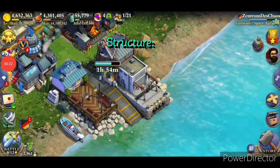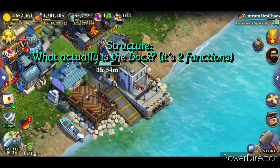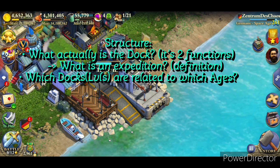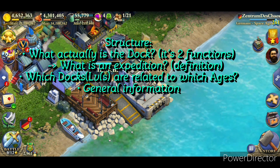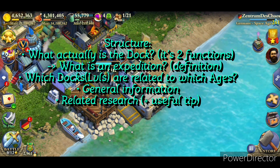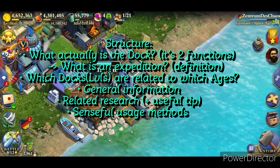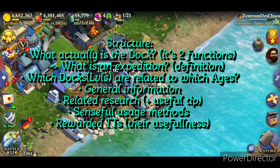Let's start with the structure of the video. The first aspect is what actually is the dock and its two functions. Second, what is an expedition — defining an expedition. Third, what dock levels are connected to which ages. Fourth, general information about the shipyard. Fifth, which research is there for the dock to make it more efficient. Sixth, the sensible use of the dock. And seventh, troop tactics from the dock and how to use them sensibly.